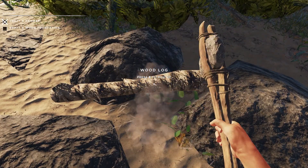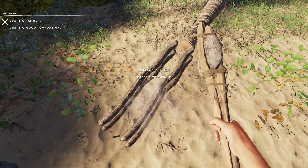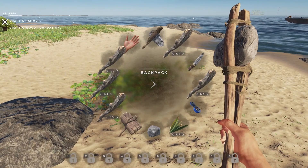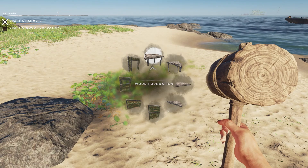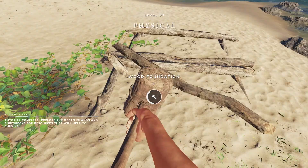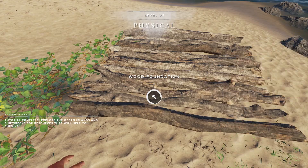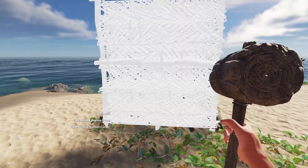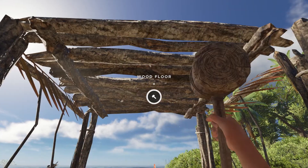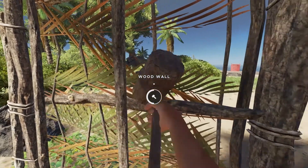Wood foundation needs four sticks. Here's a wooden log I prepared earlier — might as well grab all these sticks. We can craft a little shelter — now equip the hammer. Wood foundation, nice and low like that. Hit it to make the foundation and the tutorial is done. I've got a wall here, a wall here and a floor here.